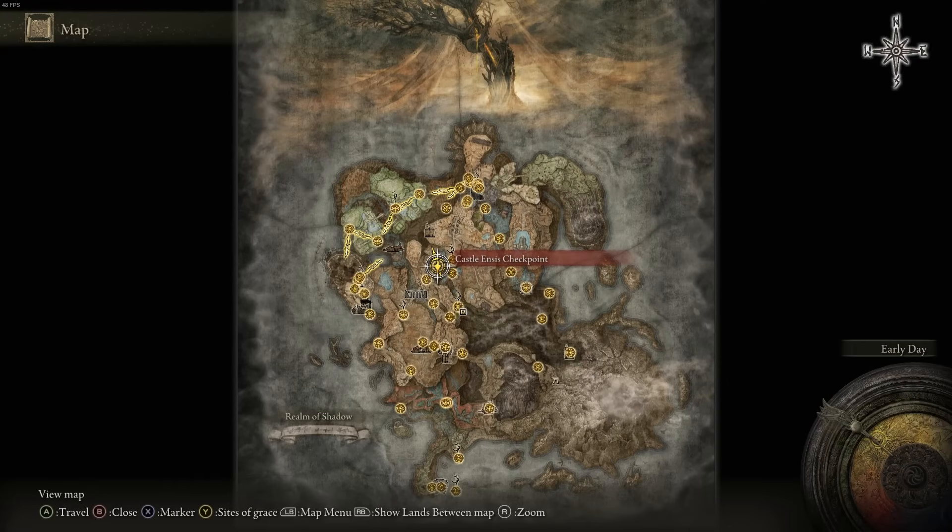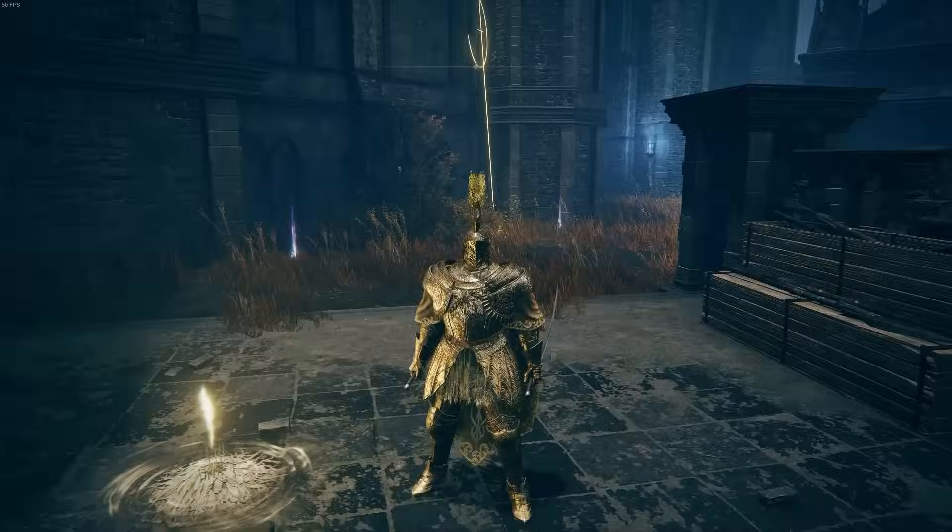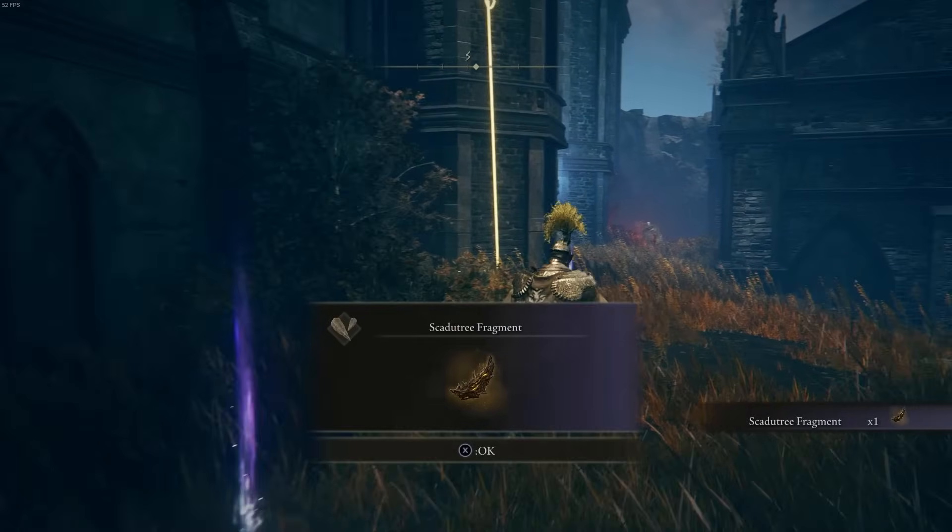The next one is in Caustle Ainses at the Caustle Ainses Checkpoint site of grace. Just make your way into the castle, get to the site of grace, and you should find the item right there. Super easy to get to.